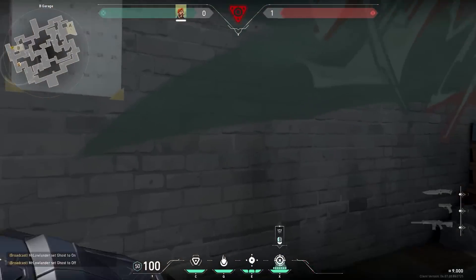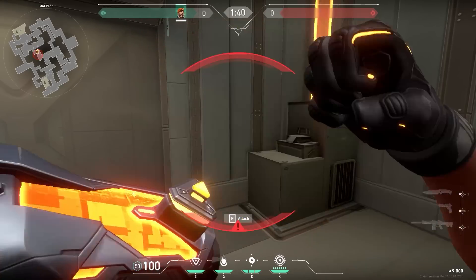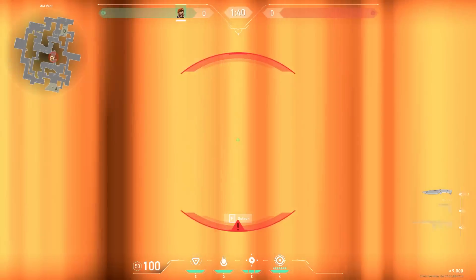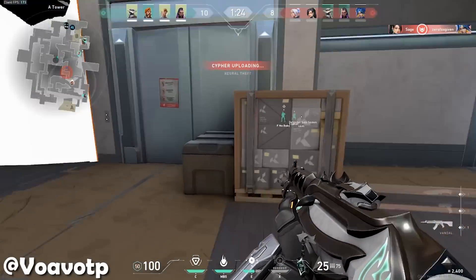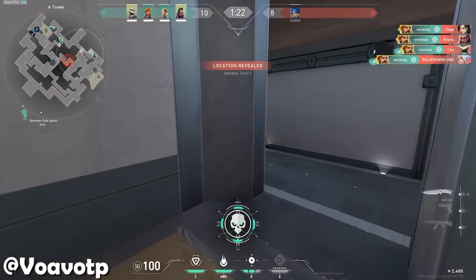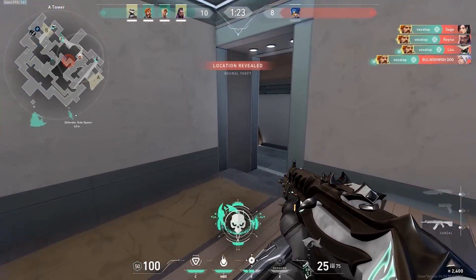Now it's time for a simple trick. With Brimstone, a lot of people will use their ultimate for the post-plant or pre-plant. Instead of that, you can also use his ultimate for places where enemies will have a hard time getting out of. A perfect example is vent room — look at this clip. I have no idea why four enemies were standing in vent room, but hey, four kills easy peasy.